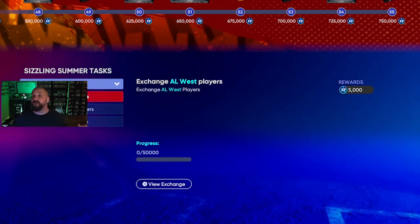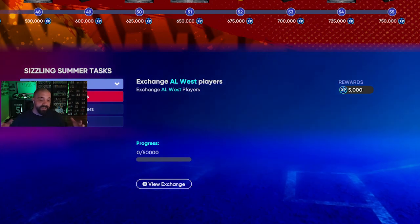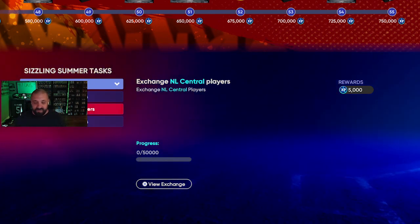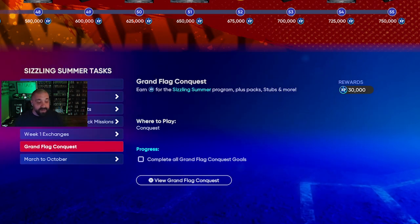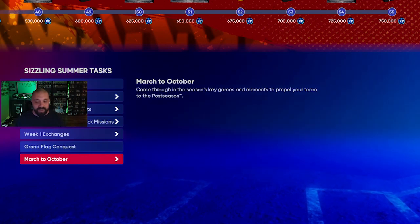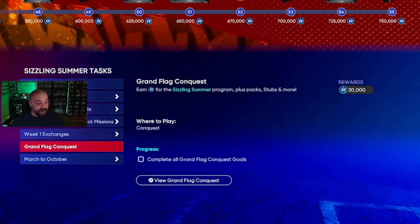There are Week 1 exchanges — AL West, AL Central, NL West — worth 5,000 XP each. I normally say wait on these, but if you have a ton of cards in your binder go ahead and exchange them, just remember you lose those cards. I'll probably do it since I hoard everything — dumping some bronze and silver cards for a nice 15,000 XP head start isn't bad. March to October and a brand new conquest map also earn XP as you play through them.